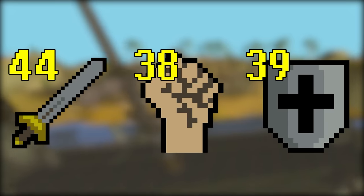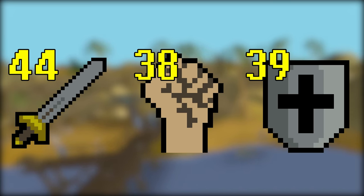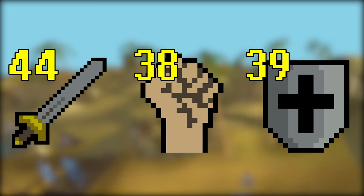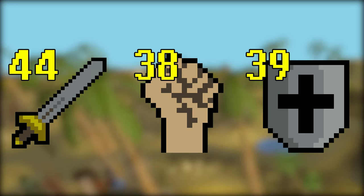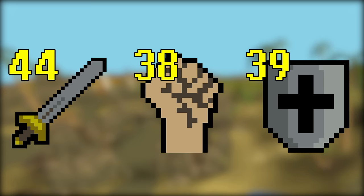If you complete all of those quests starting from level 1, you're going to get 38 Strength, 44 Attack, and 39 Defense without ever having trained any melee combat. In general, it'll actually be quicker to complete all of those quests than to train from level 1 to 40 manually, while also unlocking a plethora of very important rewards.